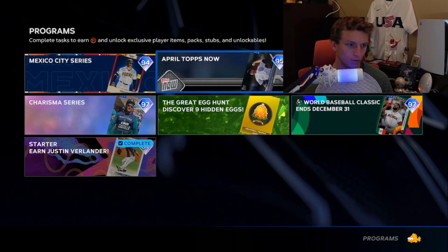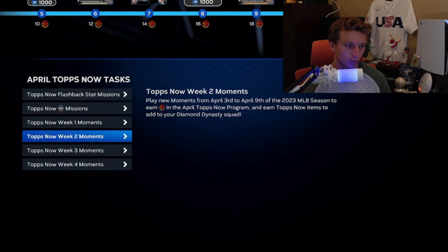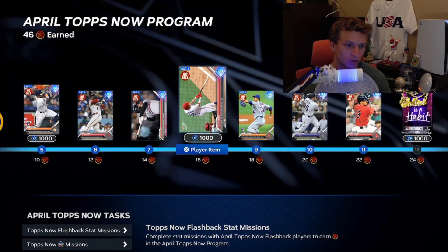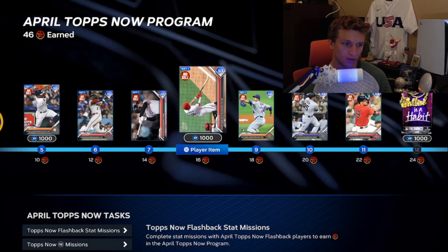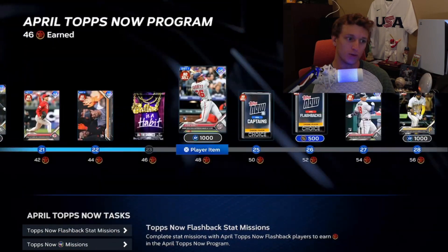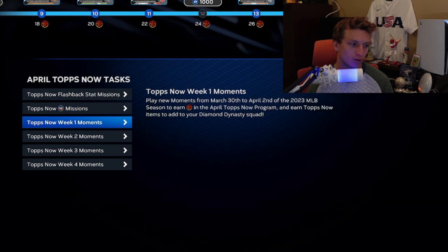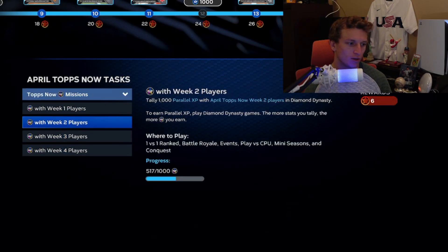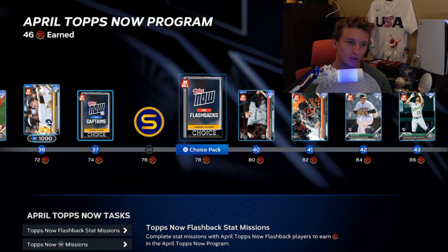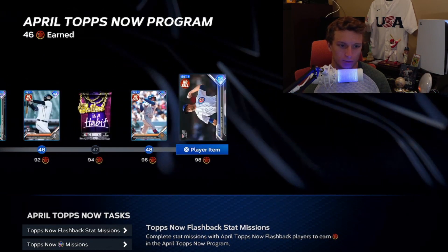If you go into April Tops Now, just play all the moments — you've got to grind them out. Some are frustrating but most are easy: hitting, extra-base hits, home runs. There are only a few pitching ones that take a bit of time. I haven't done week four yet but look at all the cards you get just for doing moments one at a time toward Set 1. There are also missions you can do — use the players you get along the XP path in a dedicated squad for Tops Now cards. Cards at the end go up to 95 overall, and you'll see better Tops Now cards as the year moves along.